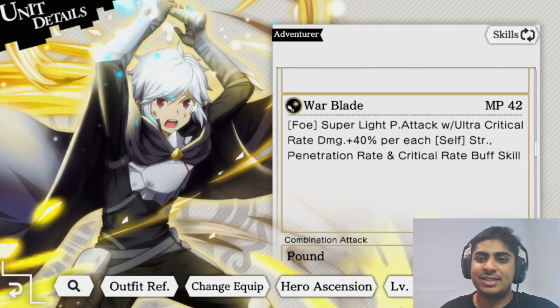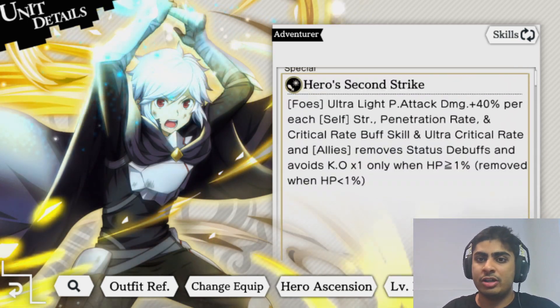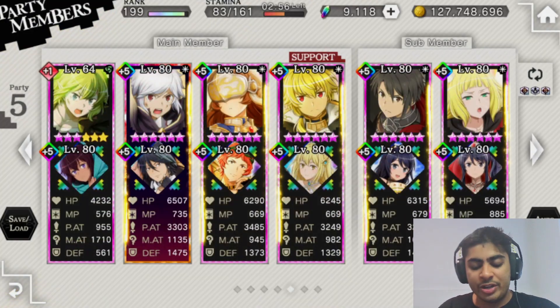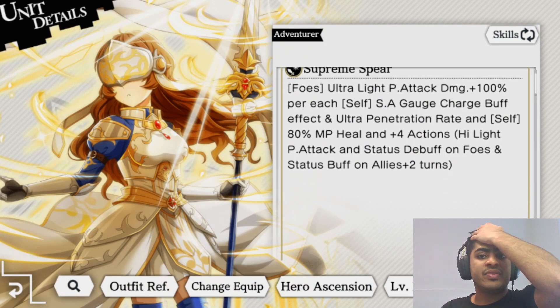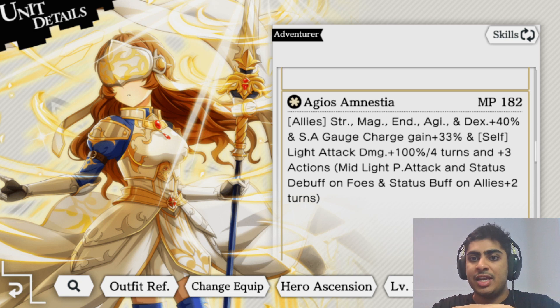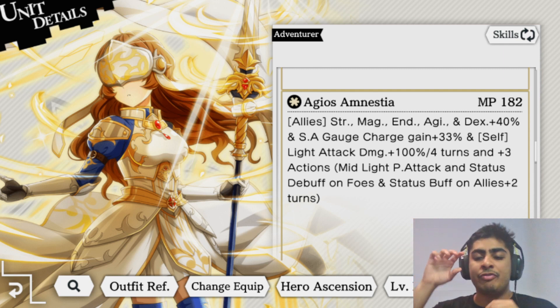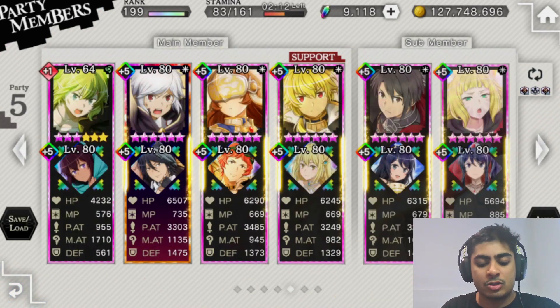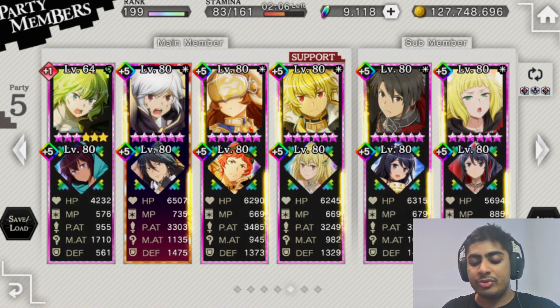Allies get STR and critical rate plus 30 to 60 percent for three turns - very simple. Then there's Warblade, similar to Hero's Second Strike but with the plus 40 percent per STR penetration rate and critical rate buff skill. Next let's look at Fiana, who's capable of a very interesting thing on her buff skill: allies get STR, magic, endurance, agility, and dexterity plus 40 percent - all five major stats - and SA gate charge gain plus 33 percent.